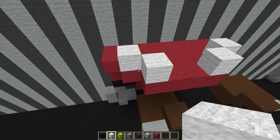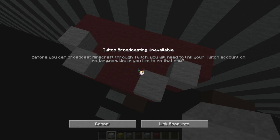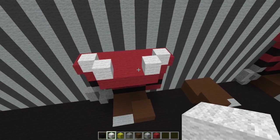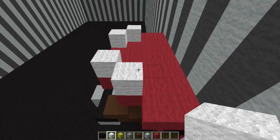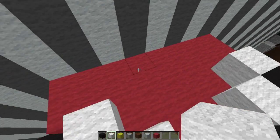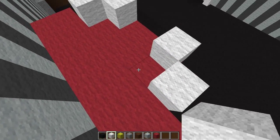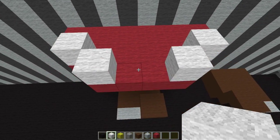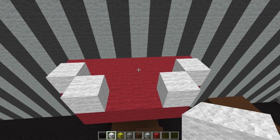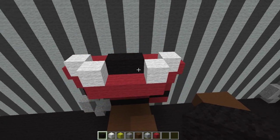Bringing out the red blocks, as you can see here with the wool, it comes out a full 3 blocks — so 4 blocks including the top of his torso. Once you bring it out, that's 26 red wool blocks used for the base here, followed by only 4 teeth. The back of his mouth is filled in with black.